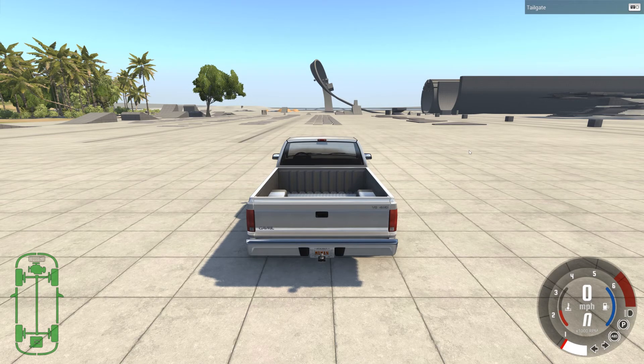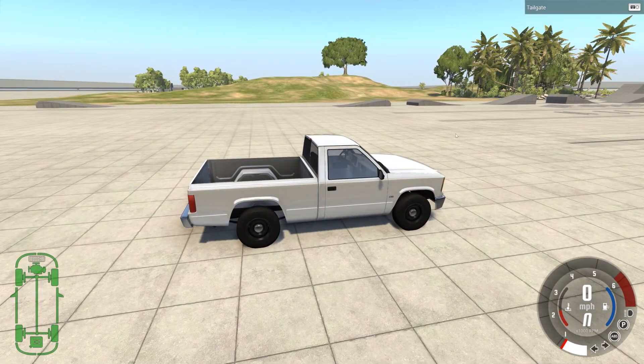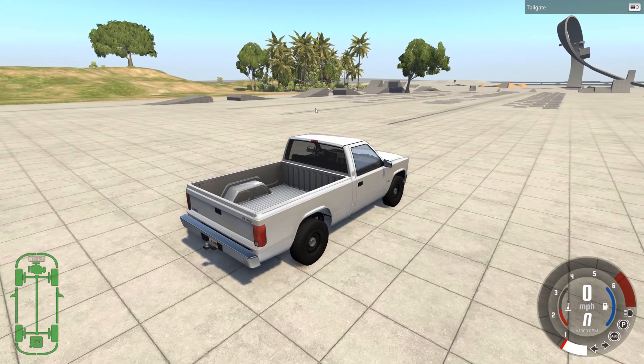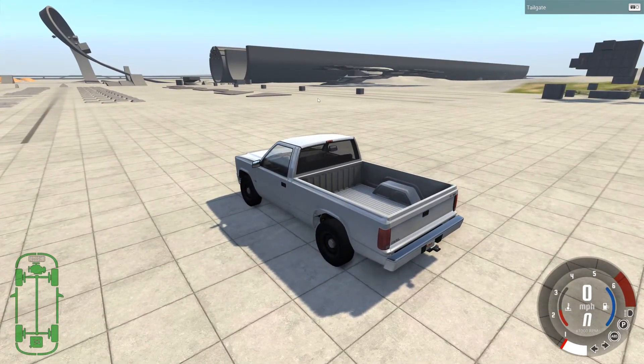The course I've chosen is just a basic grid map. Now what that's used for is so the developers can basically test new cars, they can test some jumps as you can see around. It's just a basic test bed so the developers can see how the cars and stuff that they create play in the game itself.